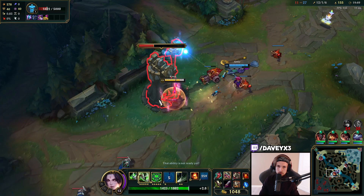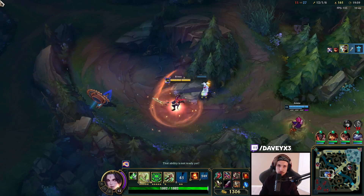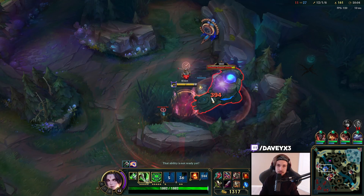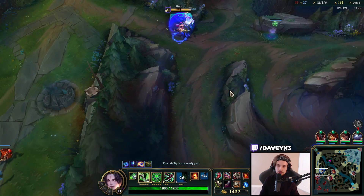Remember, if you ever play against an ADC or support you want to dive, sometimes it's definitely worth taking a look at whether they have Exhaust or not, because that really does make the difference in whether you should try to kill them. Exhaust can really ruin your dive or your flash.